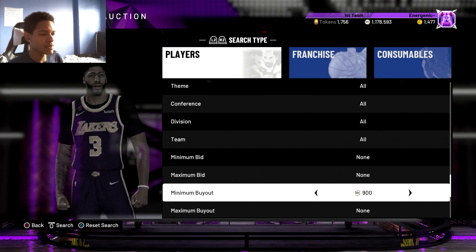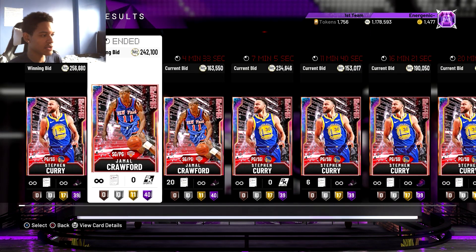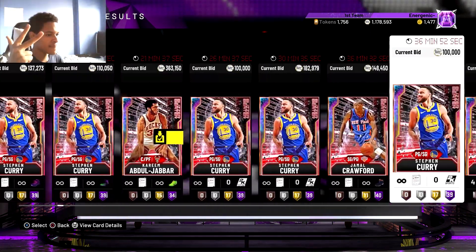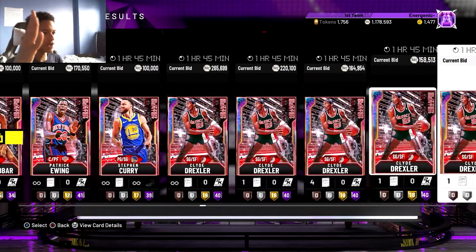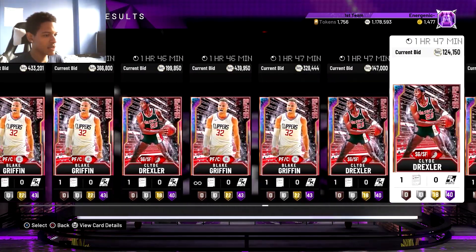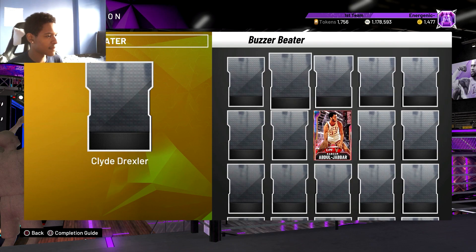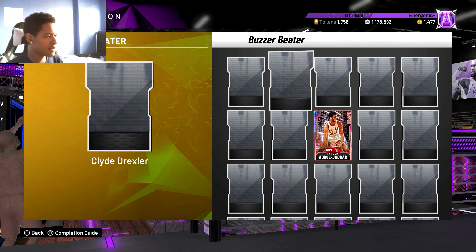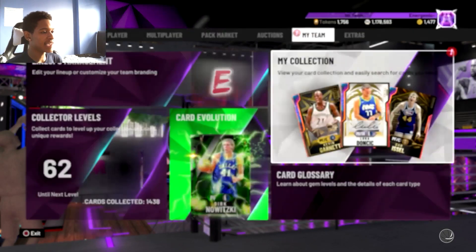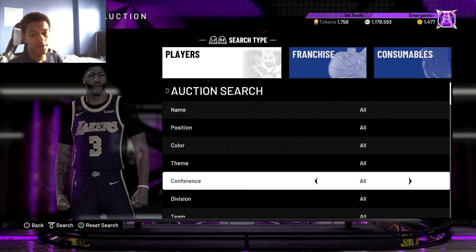In the event that Caruso and Trey do become buy-nows, what I would do is put Galaxy Opal and then go theme Buzzer Beater. There's a good amount of cards — Steph, Jamal, Kareem, Patrick Ewing, Clyde Drexler, Blake Griffin — eight opals total: Kareem, Kyrie, Larry, Steph, Clyde, Jamal, Patrick, and Blake. That's a good filter if you don't want to worry about Trey or Caruso popping up.